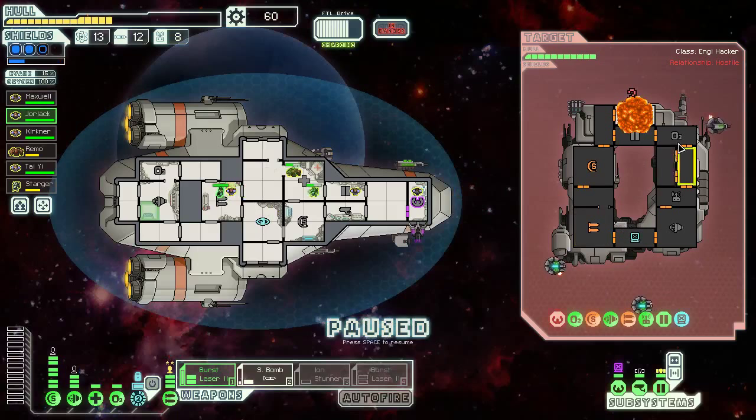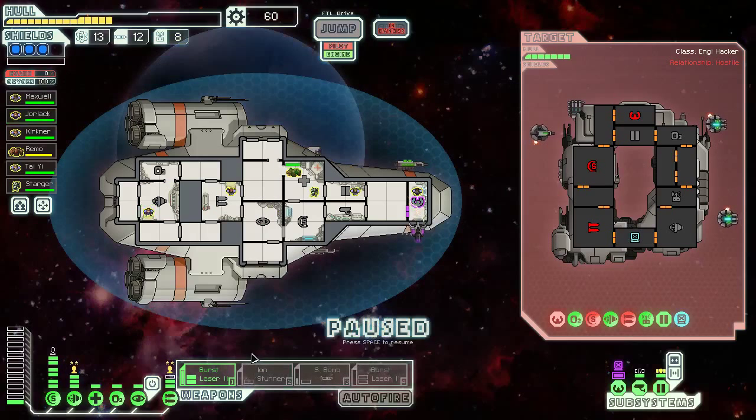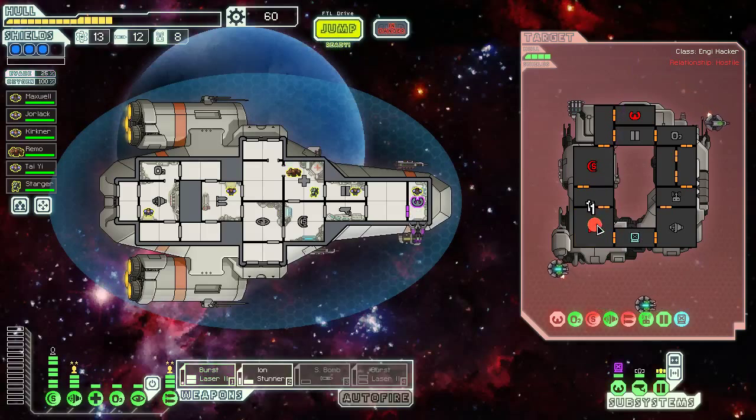That killed their mantis — they don't have a clone bay or a med bay. Let's hit their shields and keep those low. I wouldn't be surprised if we can actually kill their only remaining crew members now — I just don't know where they are. We can get the ion stunner working now. They're in the weapons room. Let's keep them stunned and in that room, ideally.